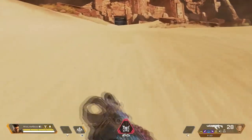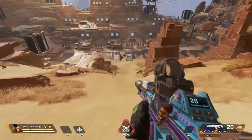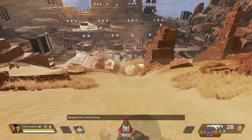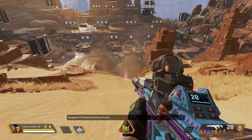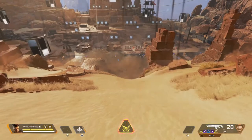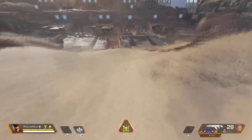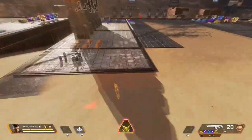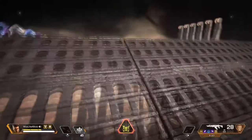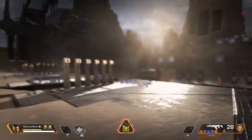Next is legends. I'm playing as Bangalore. Bangalore has a few features: her smoke gives you cover, she has her barrage, and she also has a thing called Double Time — when she's getting shot at, she runs at the speed of light. She's fast as hell. Right now she's not doing it because she's not being shot at.